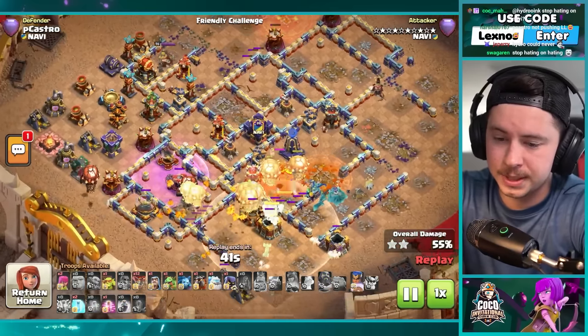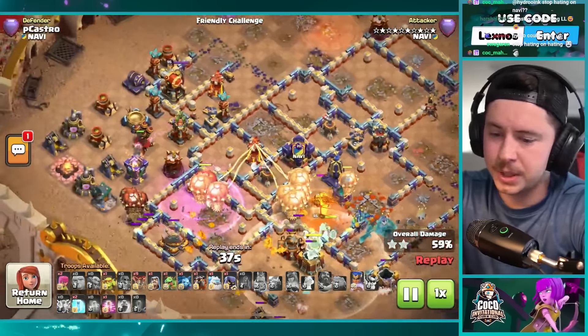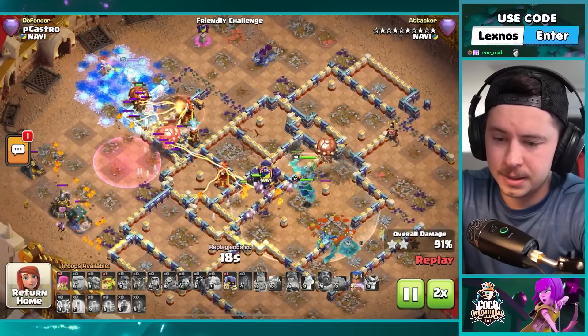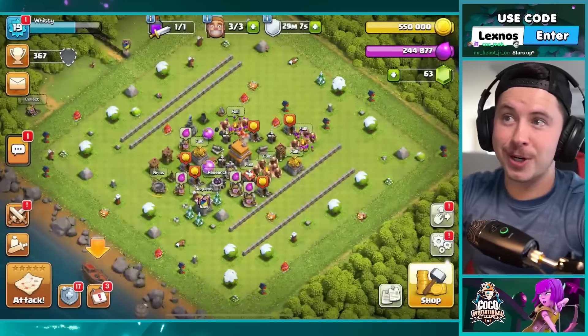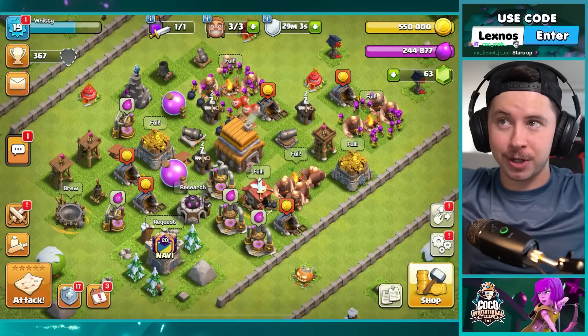Here we go with the lalo from the bottom side — super dragon on defense. Pop the warden ability early to keep that initial group of balloons alive. A rage into the left side scattershot. Royal champion with the warden and more lalo from the left — so simple but stars always makes it look so clean. Another freeze in the core. Haste and that's it — royal champion and warden clean everything up. GG — it's a triple for stars. Stars and kazuma moving on to the next round of the CoCo Cup!